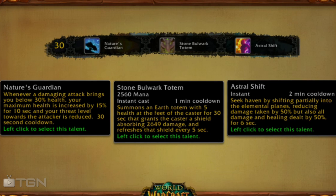Astral Shift lets you seek haven — you take 50% less damage but also deal 50% less damage and healing. It's kind of your oh-shit button: you press it if you're about to die and it reduces incoming damage but also makes you a lot less efficient. Based on these choices I would definitely pick the Stone Bulwark Totem, simply because it will refresh itself and keep you alive longer and you don't get any nasty penalties from it.